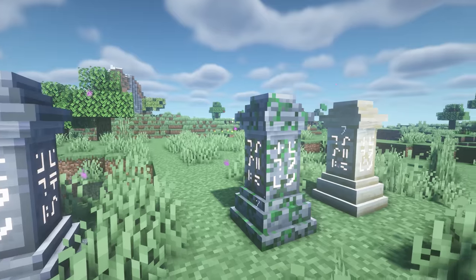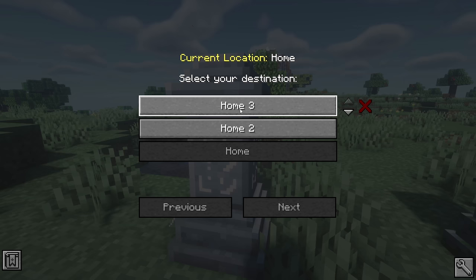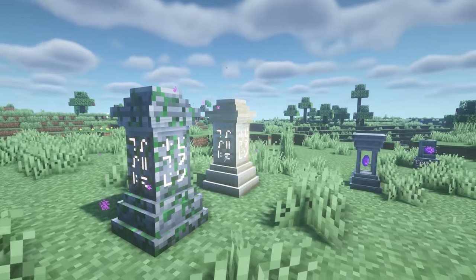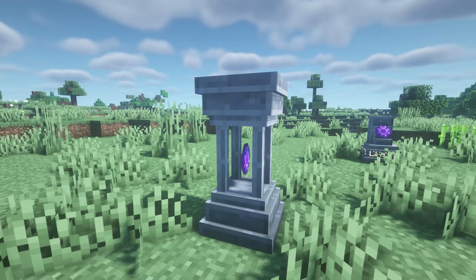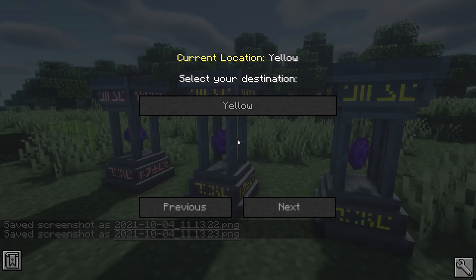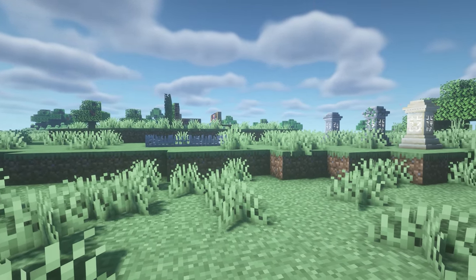The first Minecraft mod is Waystones, and this lets you teleport to another waystone. You just place it down and it will teleport you somewhere else. It comes in different materials, you can rename them, and there is even a share stone in different colors. It uses a bit of experience to teleport, but you can disable that feature in the config.